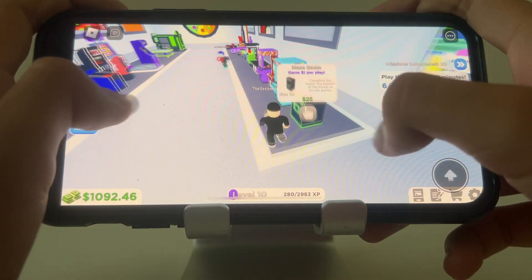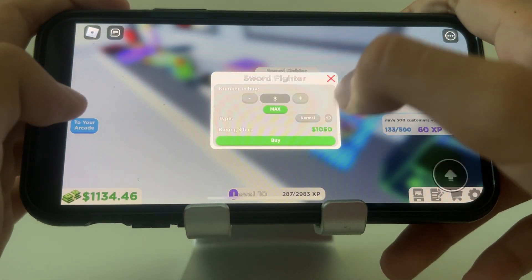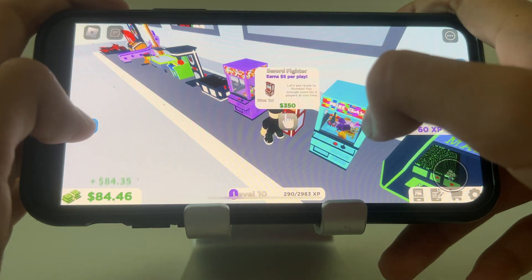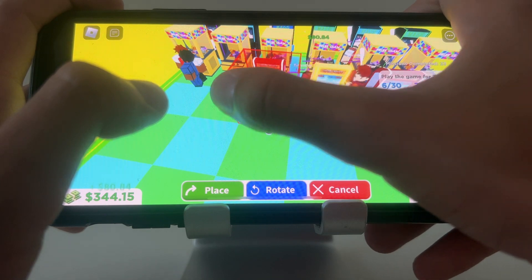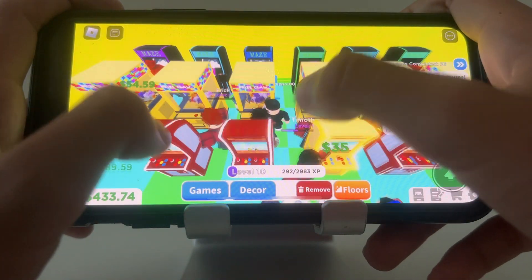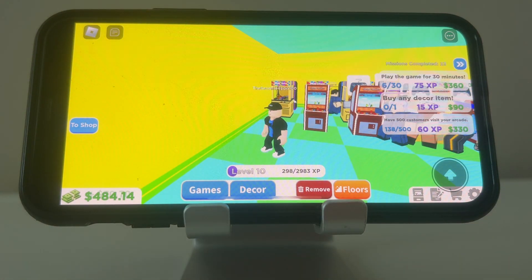I'm going to buy more Sword Fighters to increase revenue. That should be good — even though we lost all the money, at least it does good for us. I'll buy the other two sword fighters to complete the row. EatTheBearStar4000 is at the capsule we're working on for the epic customer.